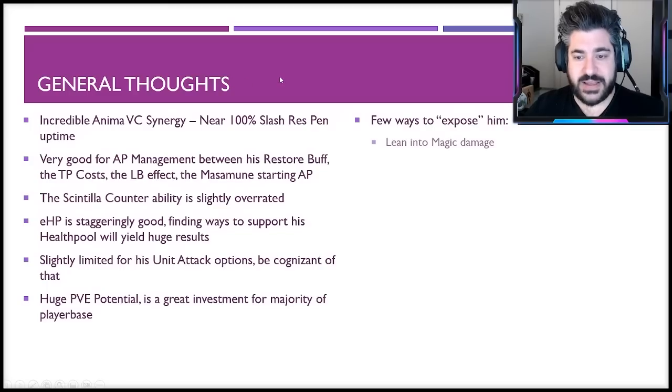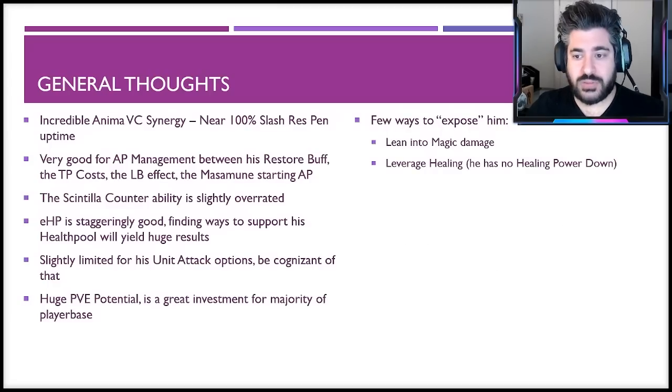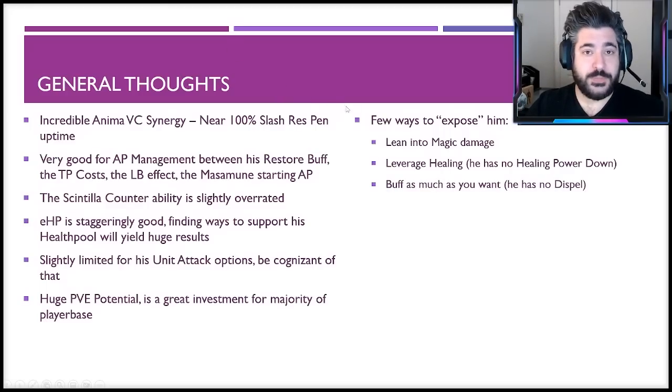That said, there are ways to expose him even as an A+ unit. First, leaning into magic damage — that is the attack type he is most susceptible to. Second, leveraging healing on your own team: he has no healing power down, so if you can replenish damage taken it's very effective. Tanks like Warrior of Light, King Mont with dream enhancements, and Snow with self-heal all have self-heal abilities below a certain percent that Sephiroth can't counter. Third, buffing freely works well against him since he has no dispel in his kit — your buffs get full impact.